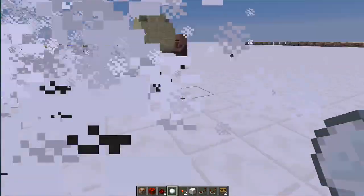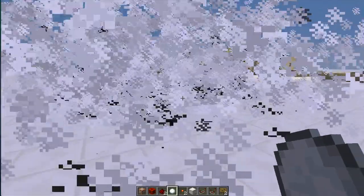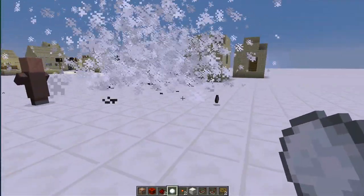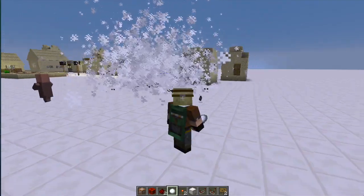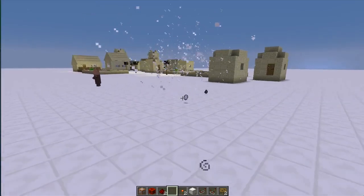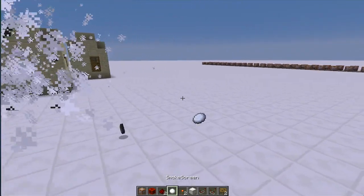This is absolutely awesome — imagine maps like this where you have to fight your way through and you can't actually see. Now there's one other thing this smoke screen can do: if I just drop the item, you'll see it'll actually make me disappear in a puff of smoke.